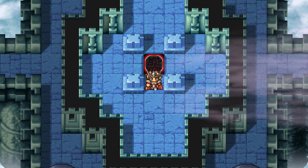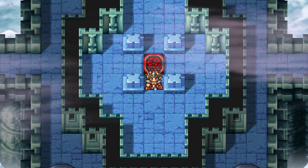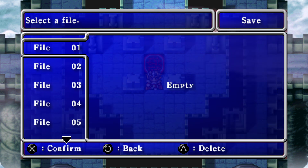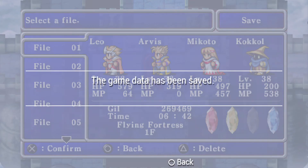We are up on the Flying Fortress now, so we'll go ahead and call this episode here. We will finish this little trifecta of the fourth elemental fiend by finishing the fortress and taking it out. Thank you so much for watching this one, and we will see you at the next episode. Bye everybody!